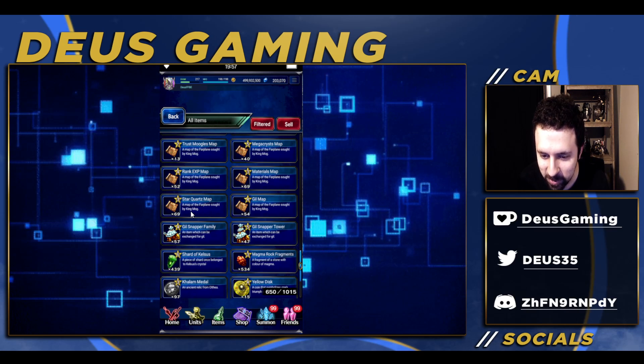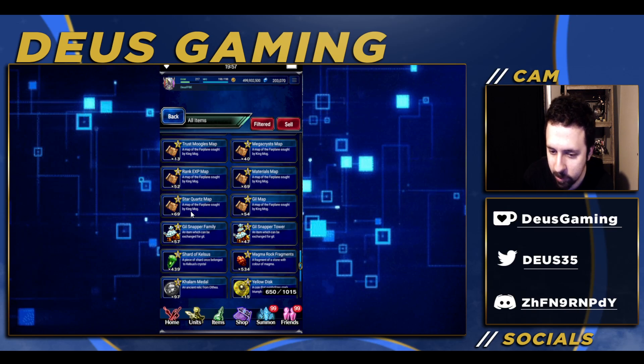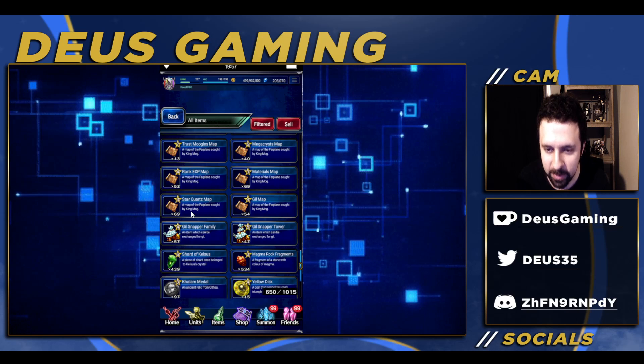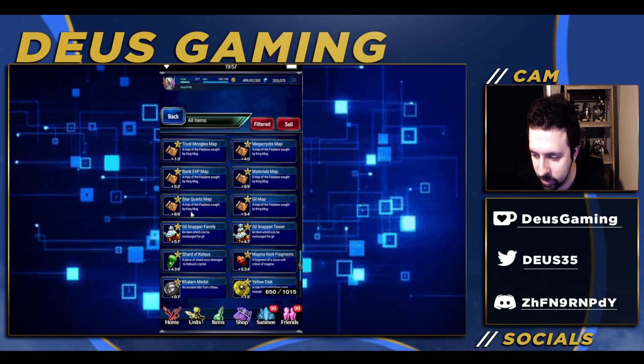Maybe you don't have as much garbage in your item slots as I do — I have a lot of stuff that could just be sold. The Gillsnapper family and the Gillsnapper towers are here, guys. They're just in the items section.